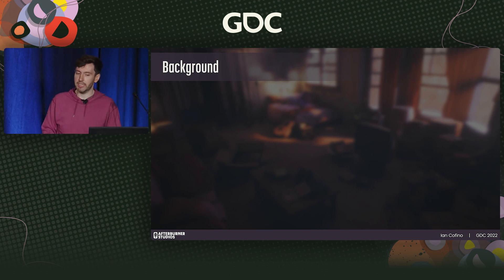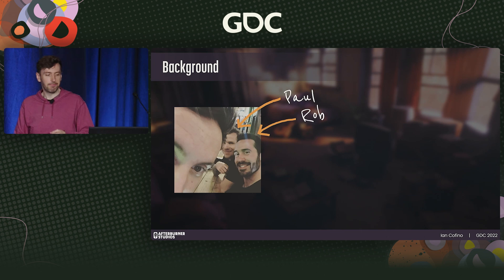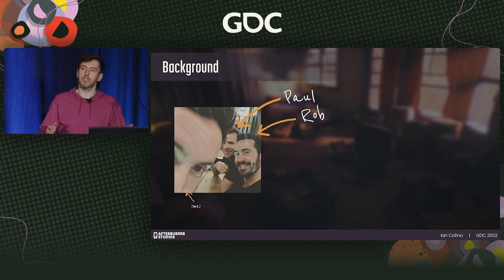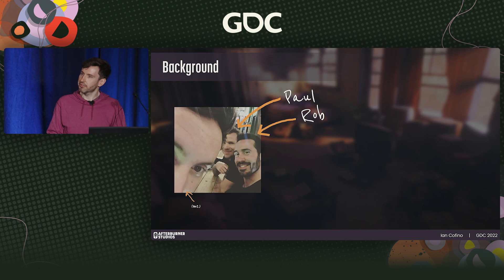Almost four years ago, back in the summer of 2018, I took a big gamble. I left my job in more traditional development and started a studio with two friends, Paul Svoboda and Robert Taylor. After three years of development and many iterative releases, we launched Dreamscaper 1.0 on August 5th, 2021 on both PC and Switch. You may have also seen it pop up last month on Xbox and Game Pass, which is really exciting for us.